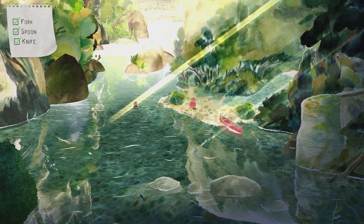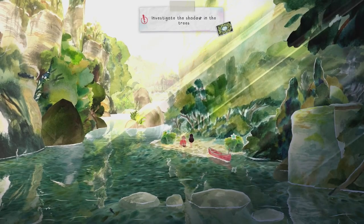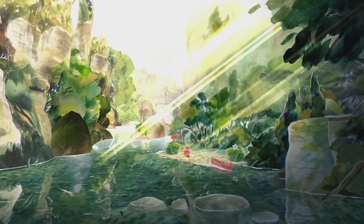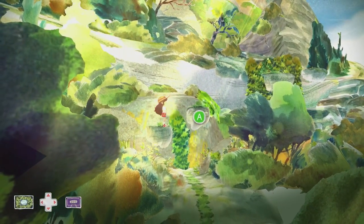Head back to grandma. Press A — there'll be a short cutscene and then we'll be tasked to investigate the shadow in the trees. Head into this bush and interact with it to change out of our swimsuit. Head straight up from grandma and interact with these vines to climb up.